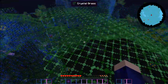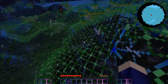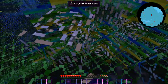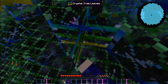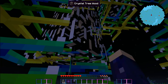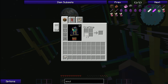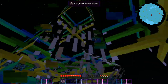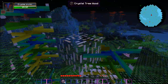Oh my gosh, this place is so weird - you can see through everything! Where are the trees? I need to get some crystal wood. There's crystal tree leaves, and here it is - crystal tree wood! Oh, it breaks really easily. I hope I don't die here - this is kind of hard to distinguish. I wonder if you can make crystal tree planks - that actually looks pretty cool. Maybe I'll use that for the roof or something. I'm really excited to start building my house because of all the different blocks in this mod pack.